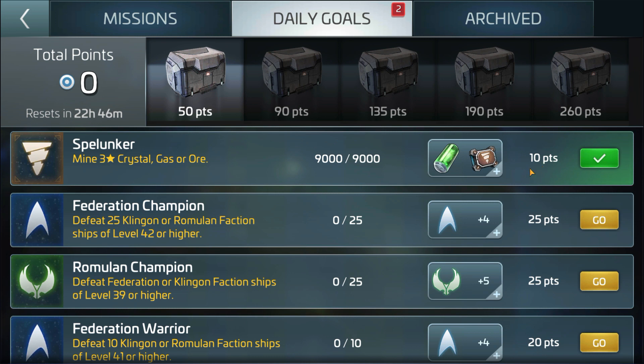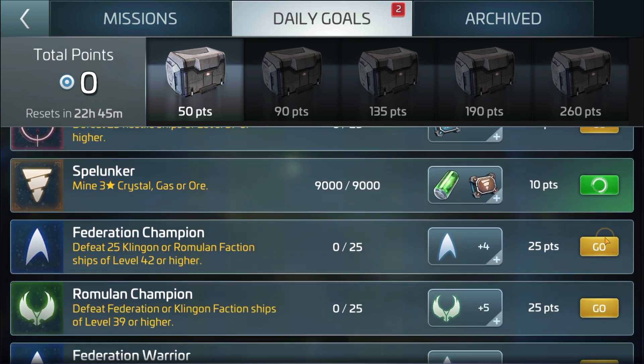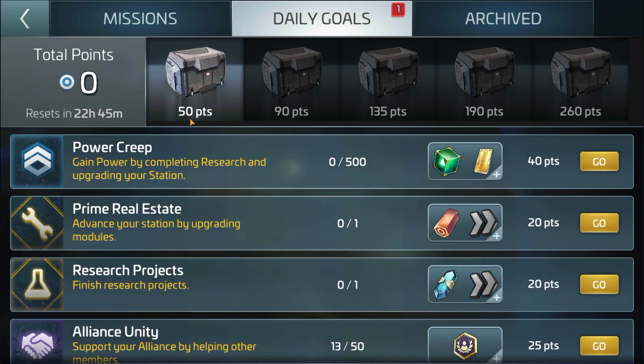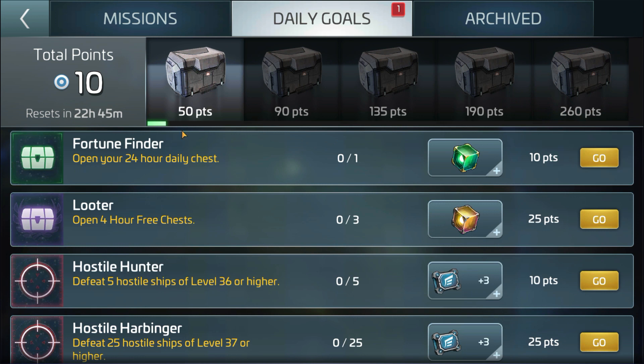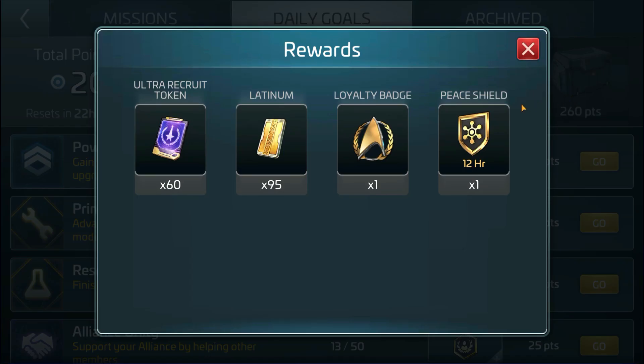For every daily that I cash in — like this Spelunker, I've completed it — once I claim it, the milestones do get affected. So if I were to claim this, I'll get more. You get a total of five milestones and all of this will help you to grow and play the game with much more ease and fewer bottlenecks.